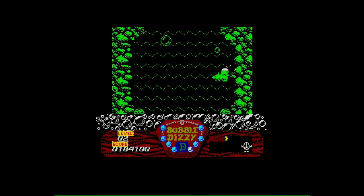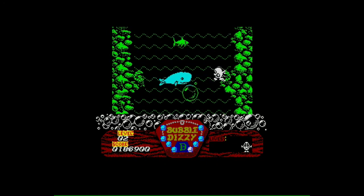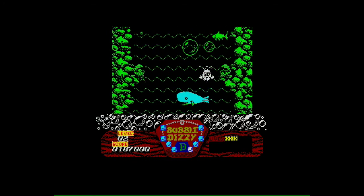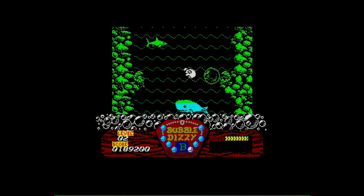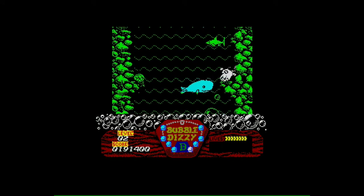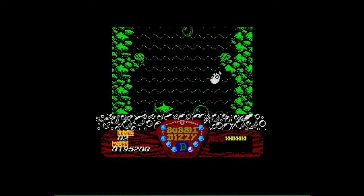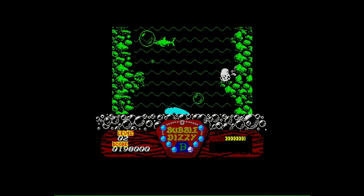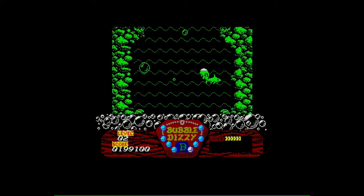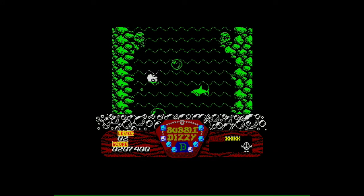Give me some bubbles over this side please — any ones will do, I'll take them! He needs all these pearls for the necklace for Daisy, because she likes those. It's really hard. I think though, if I'd bought this with my pocket money, I'd have been quite chuffed with it — I think I would have quite liked it. There are some game mechanics that aren't brilliant here; however, you do get extra lives fairly quickly.